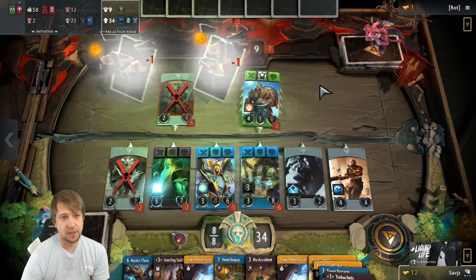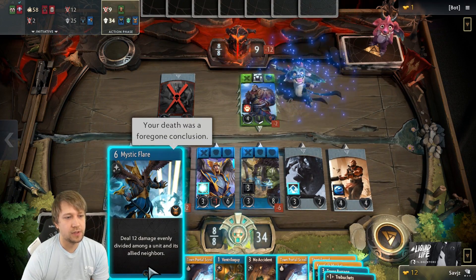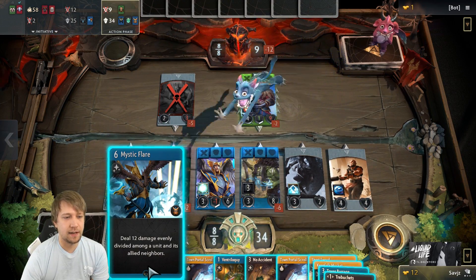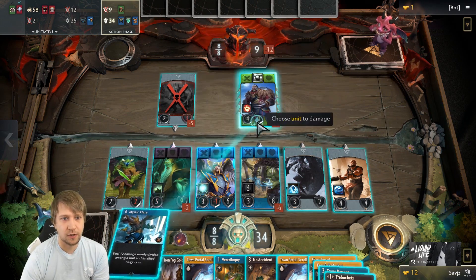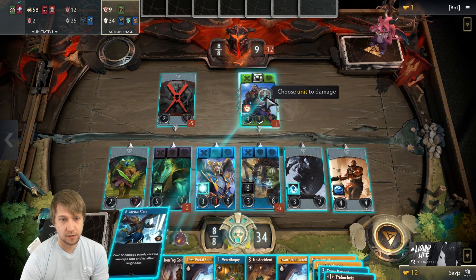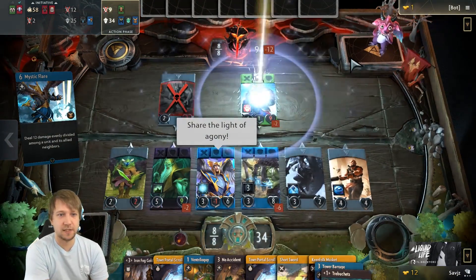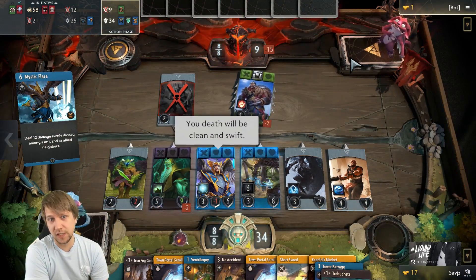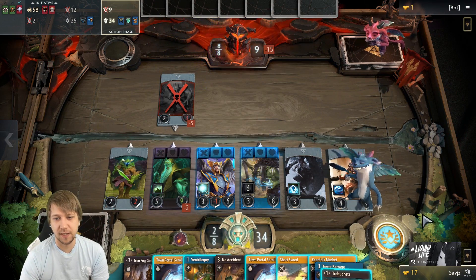In the beginning of the action phase that hero died. Now we can go for Mystic Flare — deal 12 damage evenly divided among a unit and its allied neighbors. This one has no allied neighbors, so all 12 damage goes on it. Retaliate doesn't happen here, it's only combat damage. Armor reduces it by one but it's still enough. When you see this button, just press it.